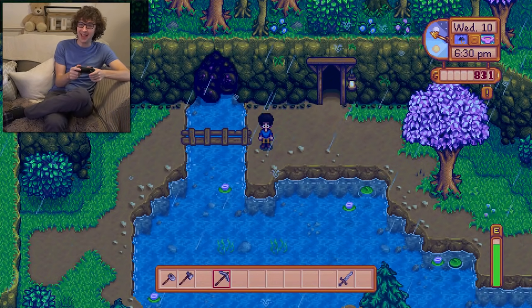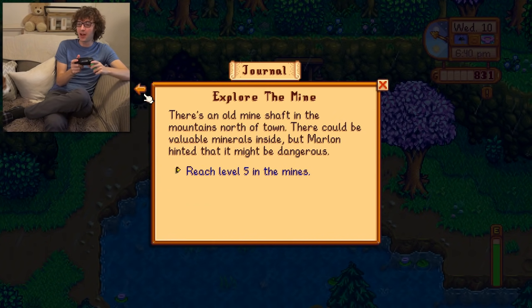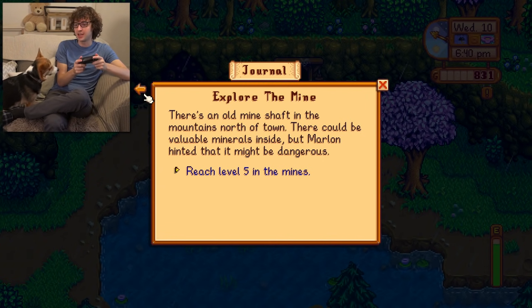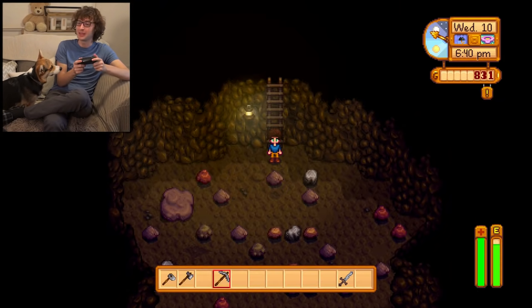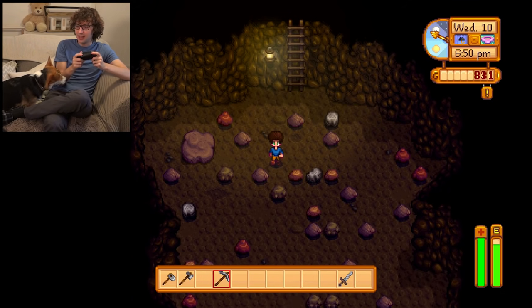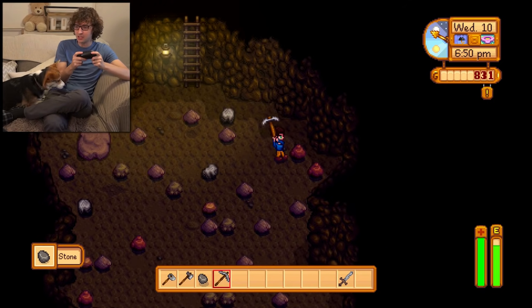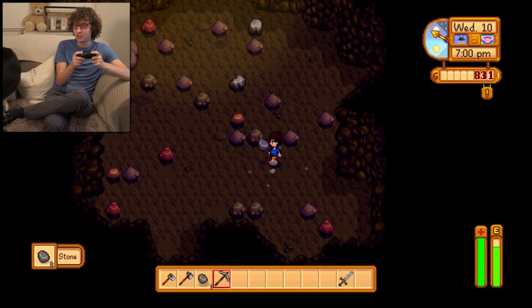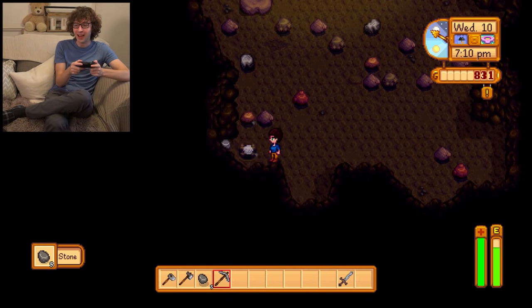A very convenient time — I've got a new quest to explore the mine. Let me gather some of this stuff on the way. Was this all just stone? These are just different colored stones — but stone is a useful material. I found a ladder! I found a little hidden ladder to keep going down. And we've got baddies — we got a little slime!